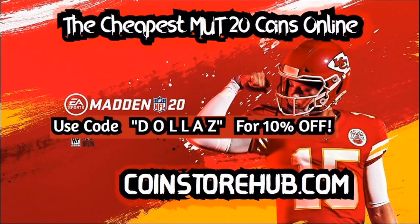Looking for cheap Madden 20 coins? Head on over to CoinStoreHub.com for the cheapest MUT coins online. Make sure you use code DOLLARS for 10% off your order. Get your God Squad and dominate.